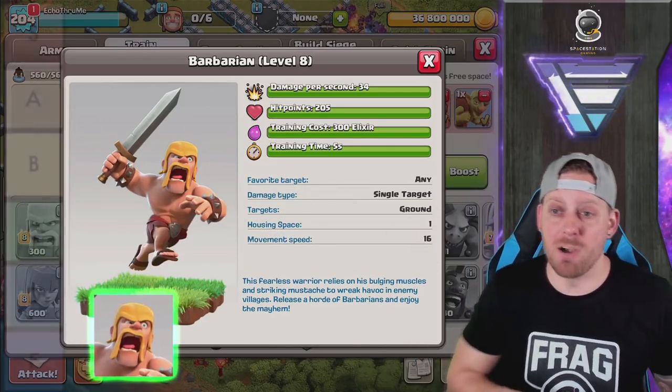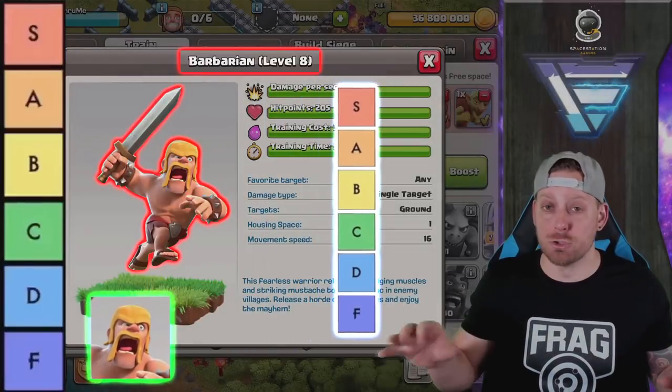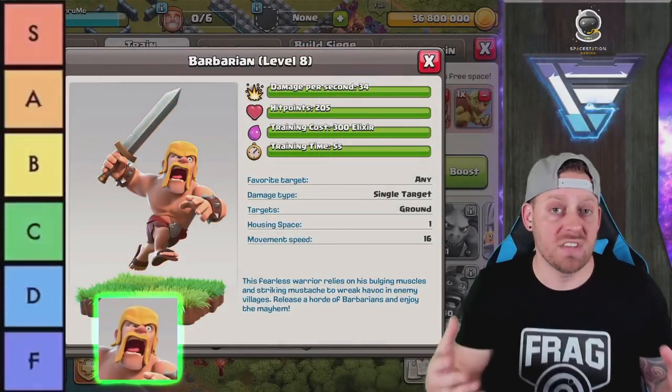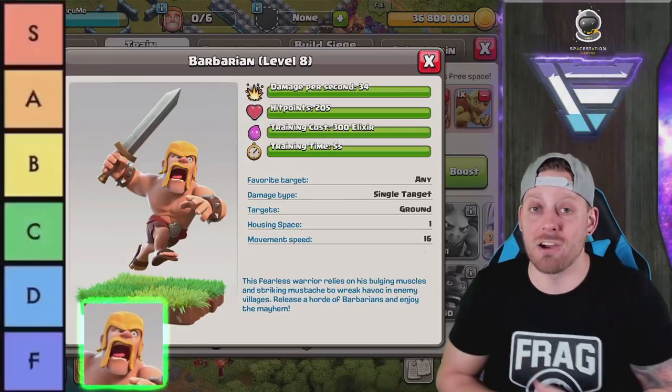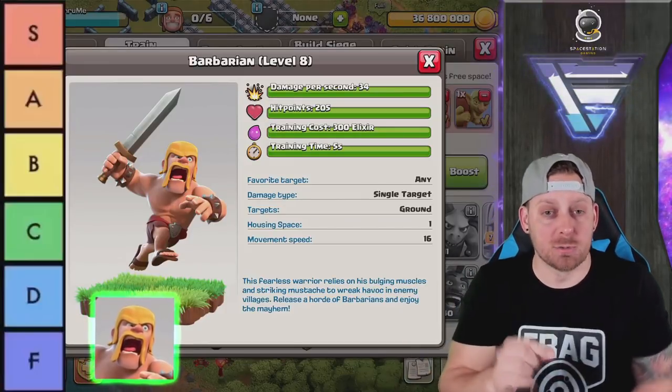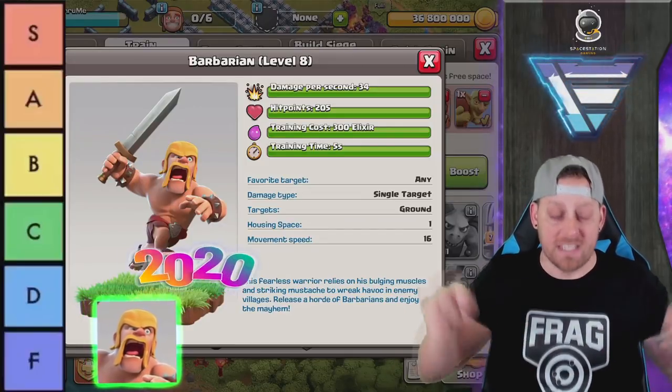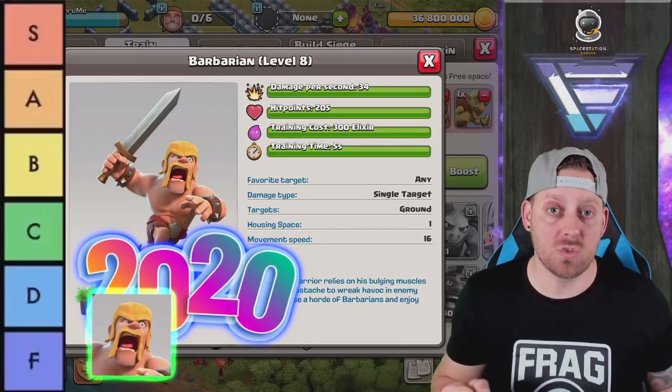Let's start out with the Barbarian. I have max level troops across the board, so I've got a good feel of them from the beginning stages to how they are at max level. We're ranking these troops based on what strategies they're used for and how well those are working right now in the 2020 meta.